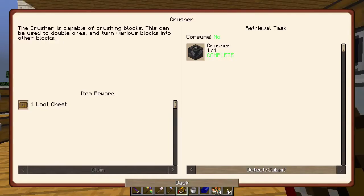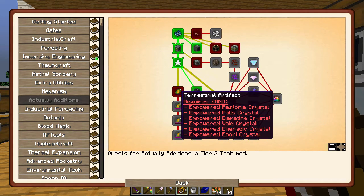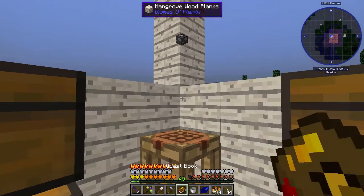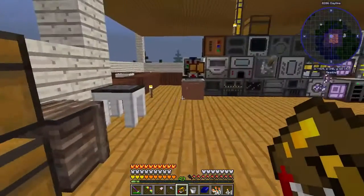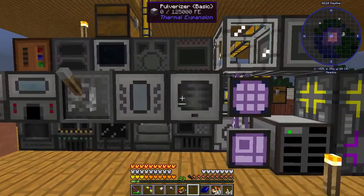The crusher is something we'll end up using later. It's the last ingredient we need for the Pulverizer, which is still not the first thing we need to make with Thermal Expansion — that's the Redstone Furnace — and I don't know that I want to make that yet. Anyways, we put the Pulverizer down, and we're going to turn the auto-eject stuff off.